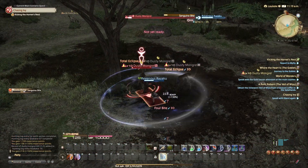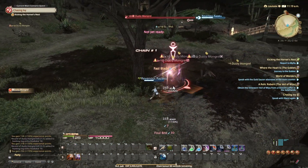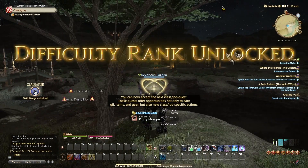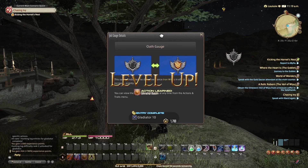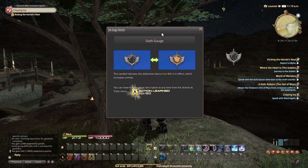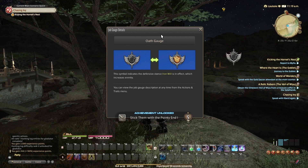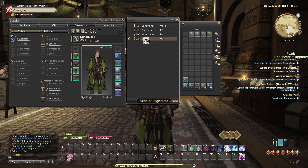After completing the first rank of the hunting log, I reached level 10, which conveniently unlocked the second rank of the hunting log also. We also unlocked the Oath Gouge. Do all classes have some sort of UI element they can track? Since Summoner has Carbuncle and the other Aether UI element you can keep track of. For all the different classes I had unlocked, I also made a gear set to keep track of everything a bit easier.